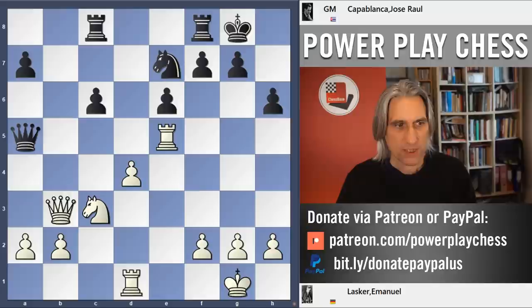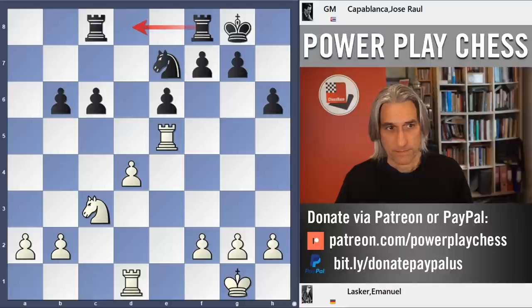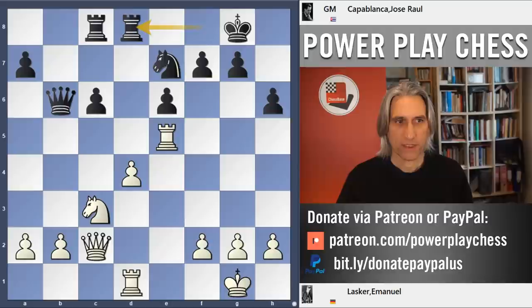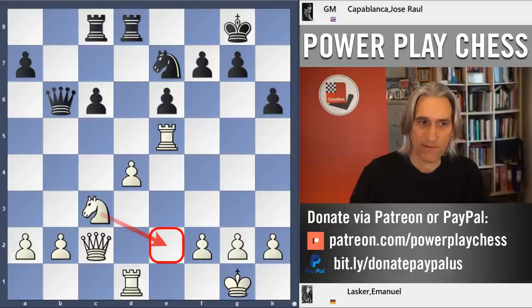Rook attacks the queen. Queen b6. Here you can see straight away that if queens were exchanged, that's very nice for Black — you'd be able to attack the d-pawn very easily. These pawns are now together, which makes a big difference. So after Queen b6, Queen c2. Lasker correctly drops the queen back. And now rook d8, putting pressure on the d-pawn.